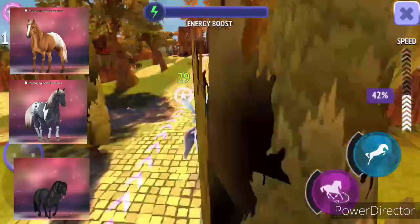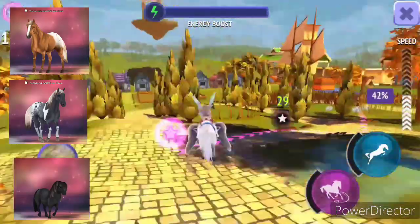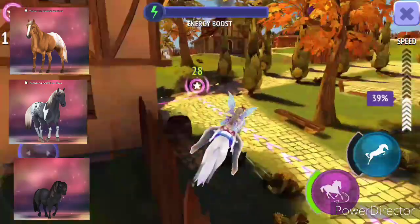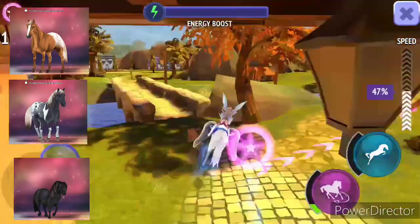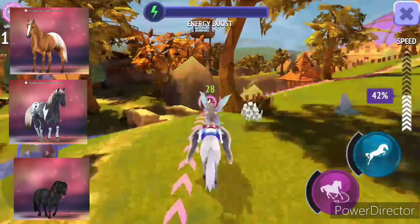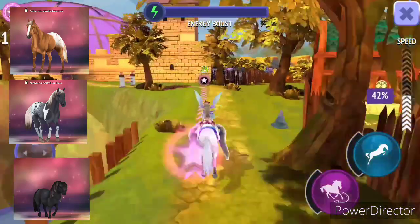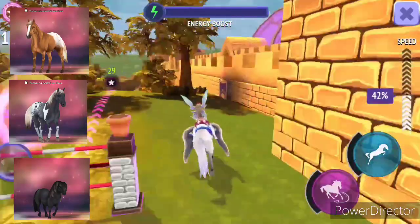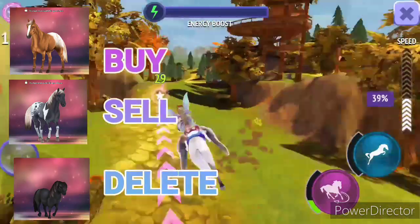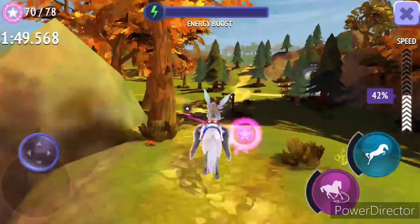Then we have Spotted Blanket Mustang, Pintalusa Mustang, and Black Shetland Pony. I'm going to put the Spotted Blanket Mustang in the buy option, Pintalusa in the delete option because I don't really like it, and the Black Shetland Pony in delete too — honestly I don't like Shetland ponies. Their body is chunky and their hair looks very weird, so they don't really look good to me.